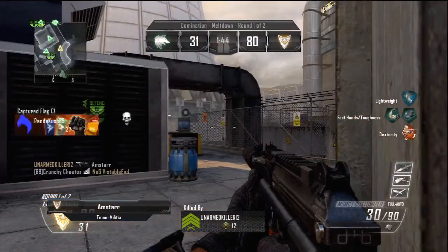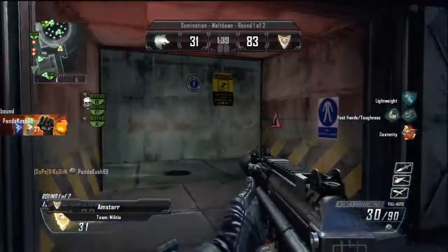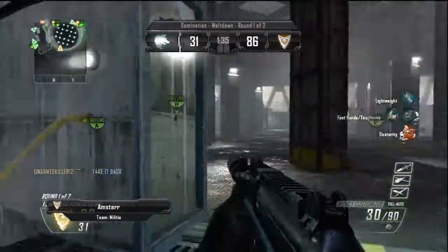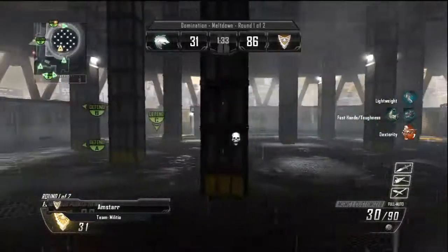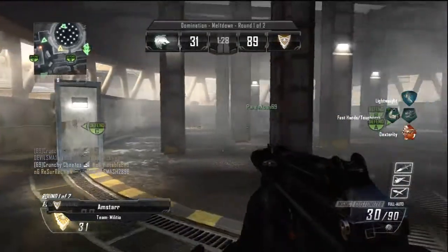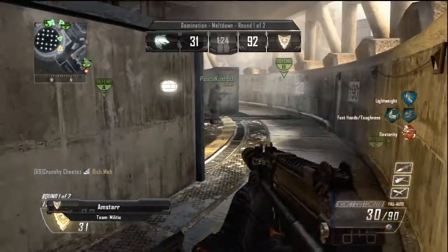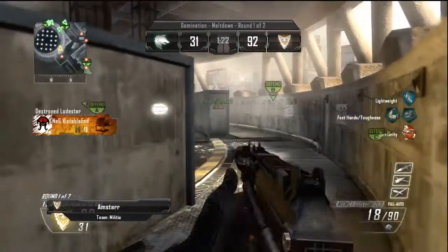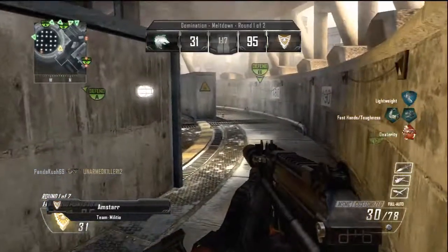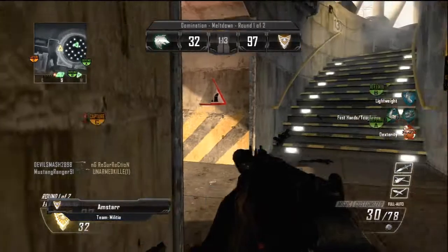I shouldn't have been looking away too much because I got killed from the back. Now the crucial thing about this is where you spawn — you can easily get back up there. You always want to have Fast Hands because then you can climb up ladders a lot faster. Whatever perk lets you climb ladders and swap equipment faster — that's Fast Hands — you want that because you can get up on that ladder really fast, and that extra second is crucial.